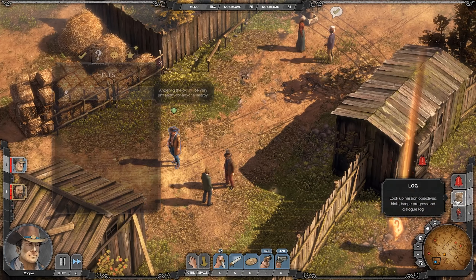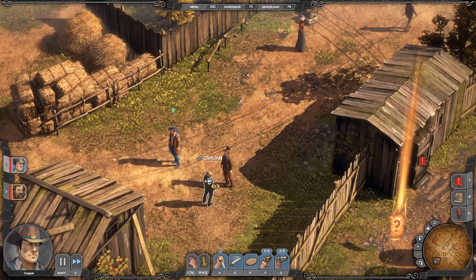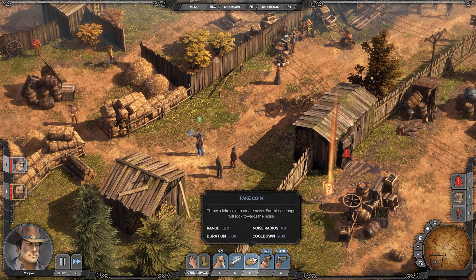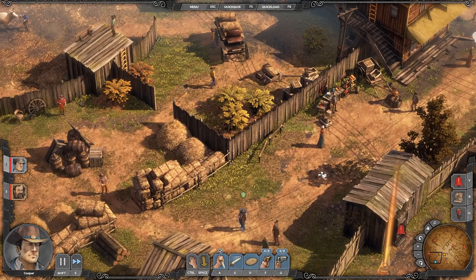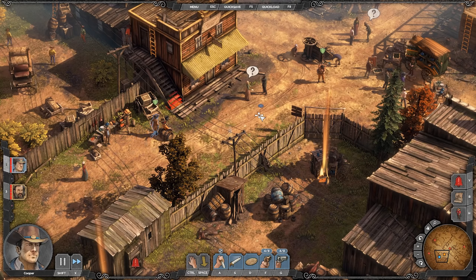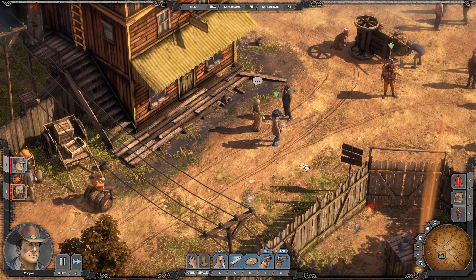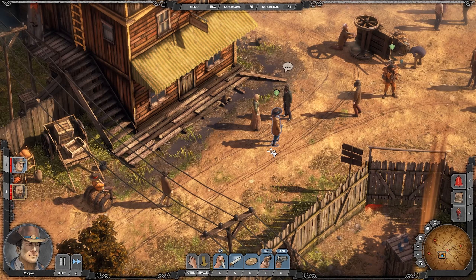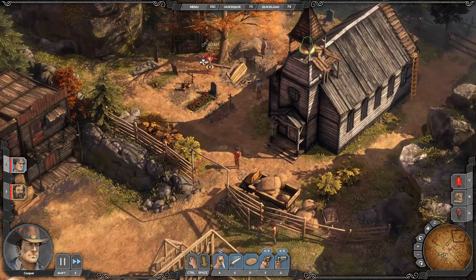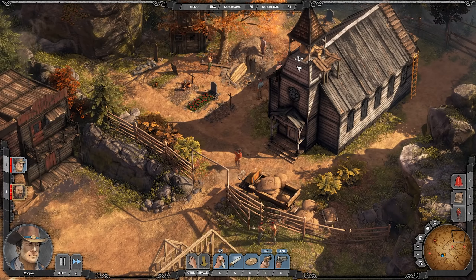The game makes it obvious you've received a hint: angering the ox will be very unhealthy for anyone nearby. Listening to the full conversation reveals throwing pebbles triggers the bull — we don't have pebbles but have something similar. Next conversation reveals there's a church bell that fell down recently — and if it were to fall again, look at that danger zone. The answer is yes, we absolutely will be using that. We continue listening to more conversations about the divisive nature of the railroad.